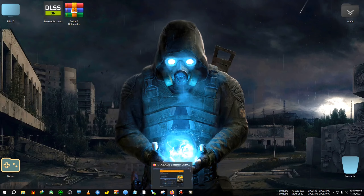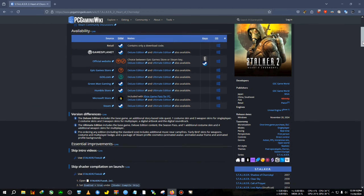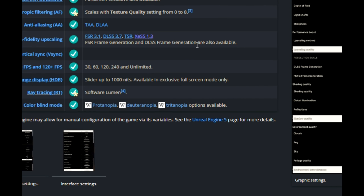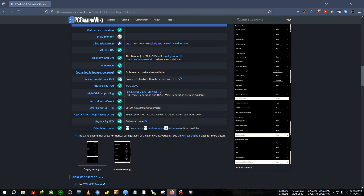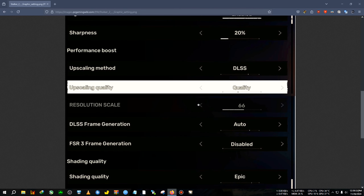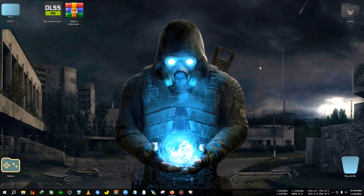Today we are taking a look at Stalker 2. This game already has FSR 3.1 frame generation. If you visit the PC Gaming Wiki of the game, you will see it says FSR frame generation and DLSS frame generation are supported. For FSR frame generation you don't need to do anything — just install the game and play. FSR frame generation is already built in, and DLSS is also built in but not enabled for non-RTX 4000 series cards, so we will enable that.